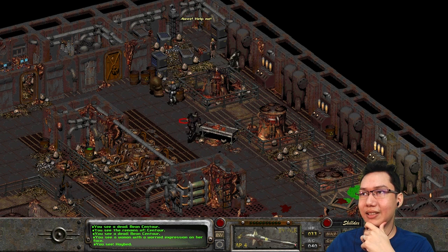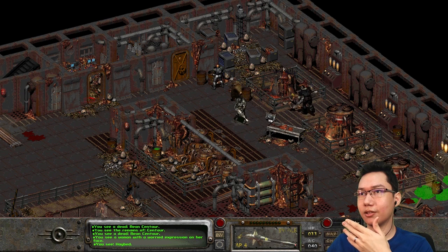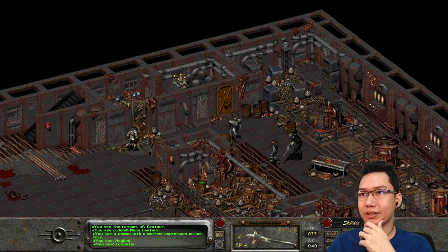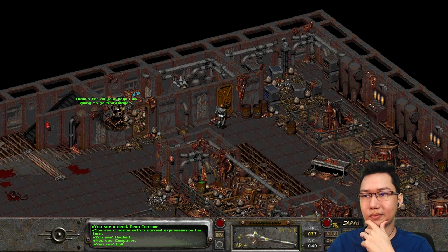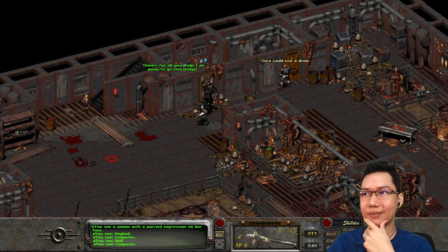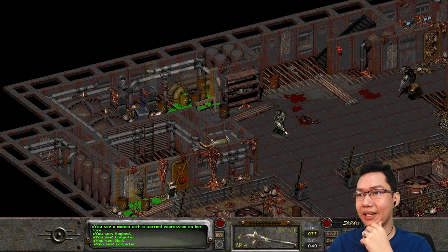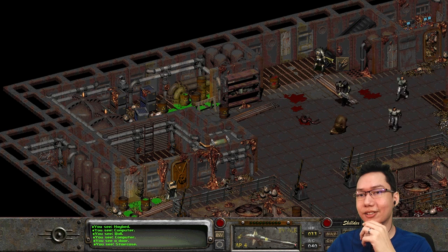She says help me — I've just killed everything. She's following. I also came down here to check out these computers. Can I use these computers? She says: 'Thank you for all your help. I'm going to find Badger.' Okay, I guess I've got to go talk to Badger after this. Where does this staircase lead to, actually?